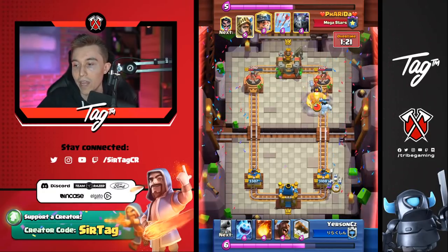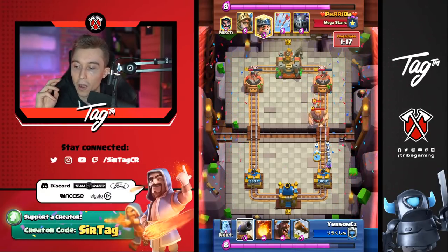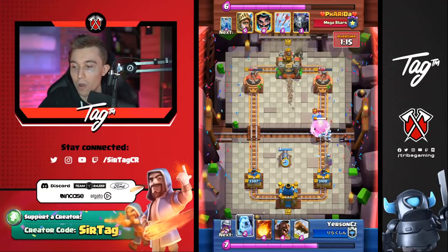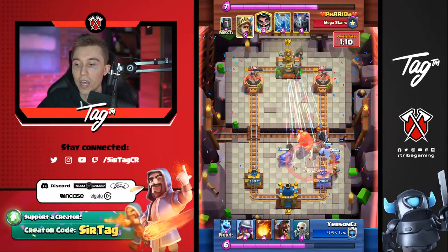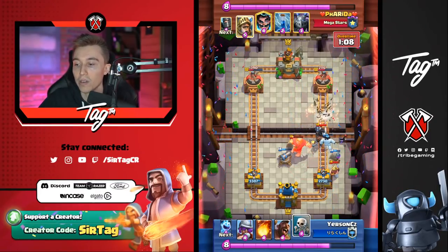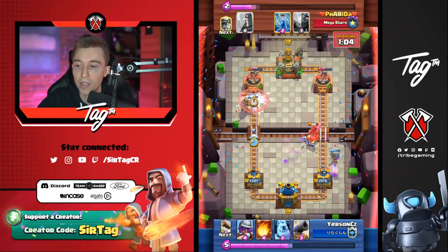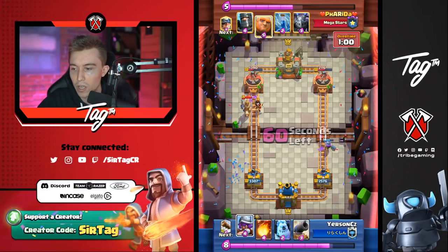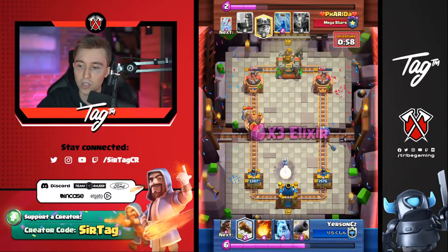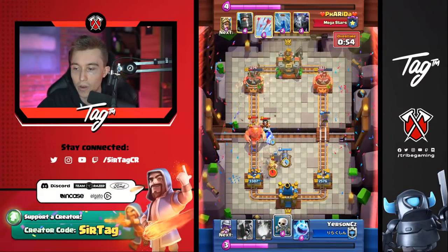Hog Rider coming through the left, always switching sides whenever he gets the chance when towers are even — he doesn't want to give his opponent the ability to rack up more damage in the side he's already invested elixir into. Now he's in the perfect spot in the left-hand lane going for hog riders when his opponent is low on elixir and he feels comfortable defending. The best 2.6 player in the world will always go in for a hog rider when his opponent's elixir is low and he knows his opponent can't fully defend it.